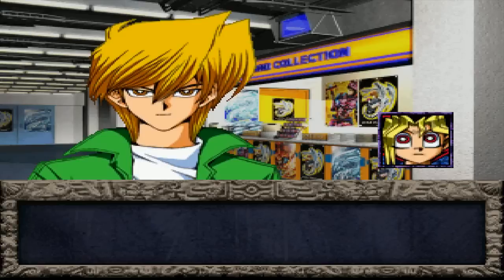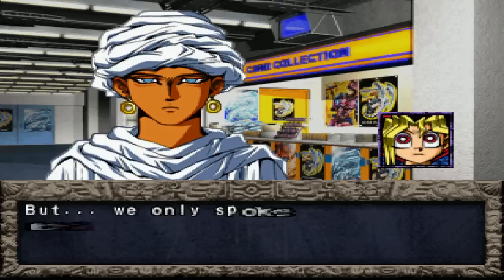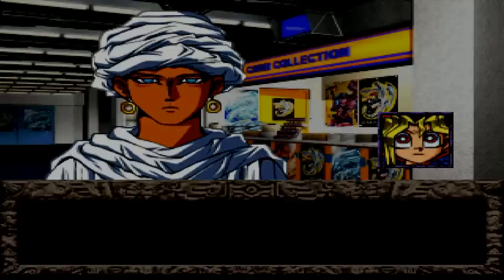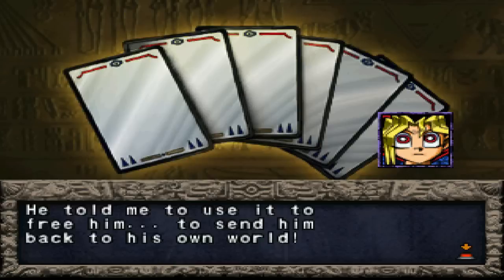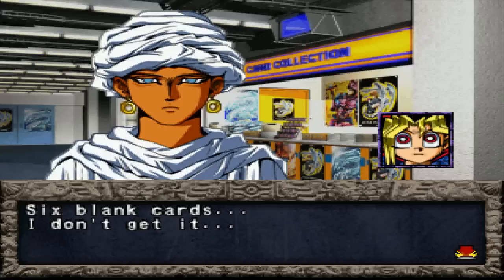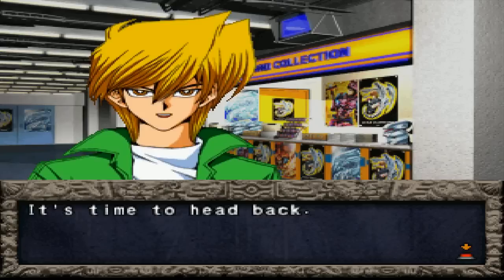You didn't really explain much there, chief. Yugi, are you alright? Yeah. Did it work? Did you meet him? I met him, but we only spoke briefly — he didn't really technically speak. He told me he was a prince trapped in the puzzle a long time ago, said he had to get back to his own world, and asked me to help him. But I don't know how. Yugi, what's that in your hand? Whoa. Creepy. This card — he gave me the card in my mind's world. He told me to use it to free him, to send him back to his own world.